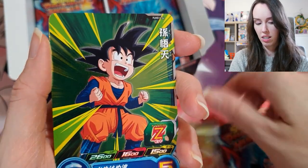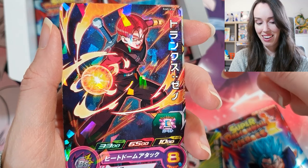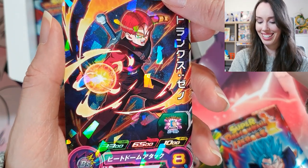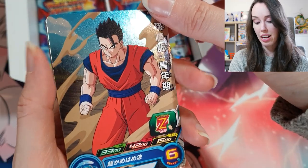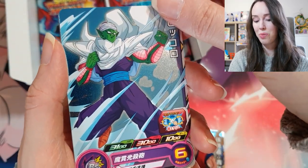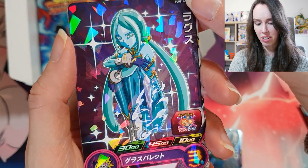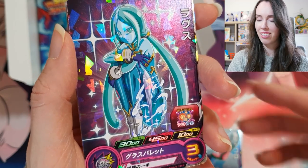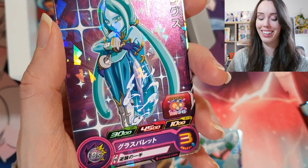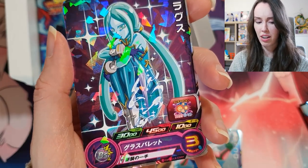We got Pan, we got Goten, and we have the god form of Trunks with the red hair — that looks so sick. Next pack, we got Adult Gohan, another cool Piccolo. And I'm sorry for my poor memory but I do forget this character's name as well — this is a really, really beautiful card.